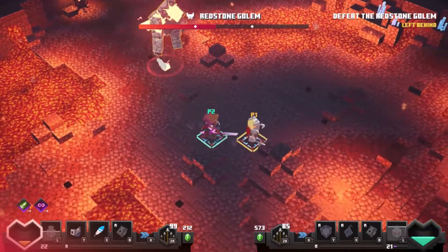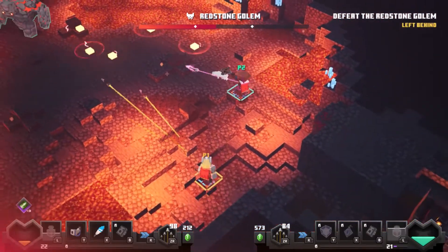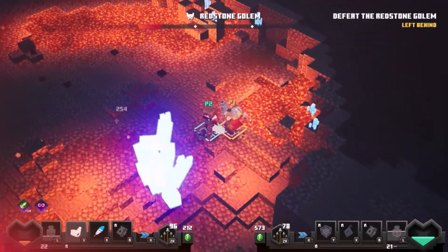I'm probably gonna die again. Definitely be careful of the lava. Let's shoot him from afar — it's hard to tell what is lava and what isn't; all of it just blends together.